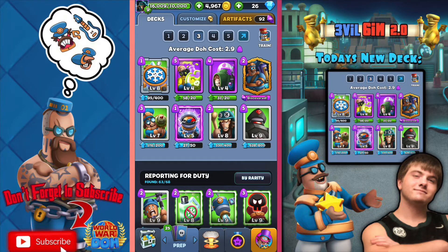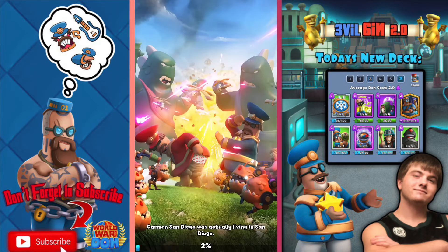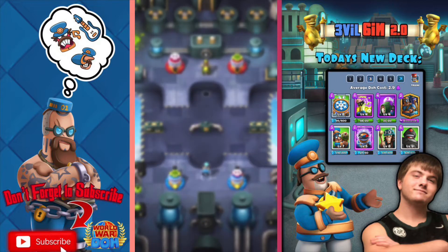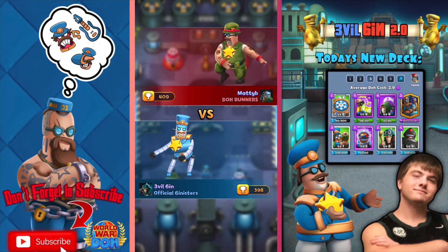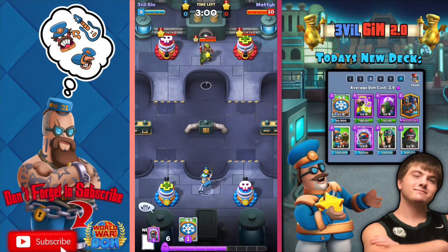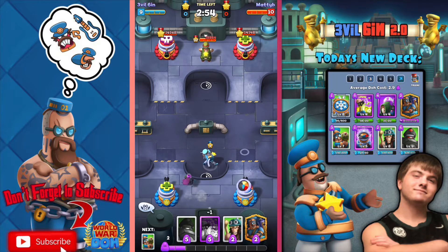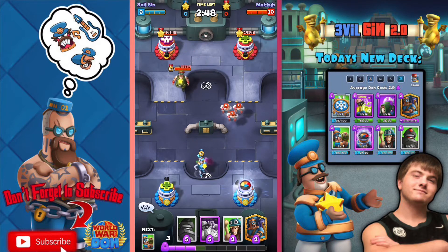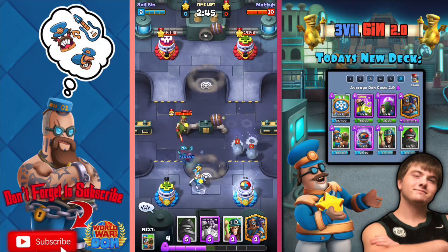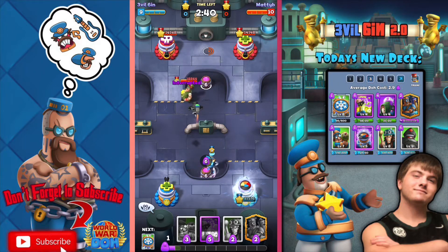I did a test run before the video even started just to make sure this deck would be good. Let me tell you, this deck does not mess around — it is very good. You really have to make sure that you place the Hurt Bot farther away from the enemy commander, because the Hurt Bot can throw from a good distance. Place the Hurt Bot a little bit far away and make sure you can get those Dr. Deaths out at the perfect time. If you do it right, you can have a Hurt Bot out at the same time as the Dr. Death and you'll have so many acid puddles.